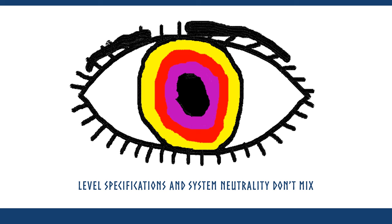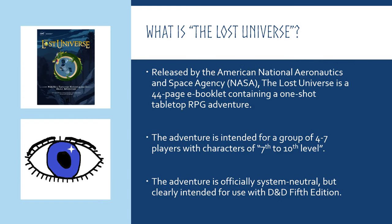Not every tabletop RPG has levels, and even those that do have levels don't always agree on what they mean. In D&D 5e, which this adventure is clearly meant to be played with — even though they never outright state it — 7th to 10th level represents the middle to upper end of tier 2, where the characters are meant to be region-level heroes. In a system like 13th Age, 7th to 10th level represents the top of the champion tier and the entirety of the epic tier. This is endgame stuff.